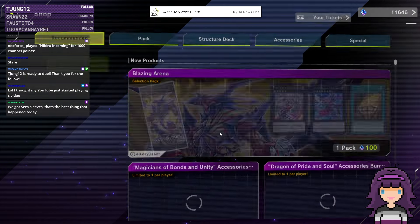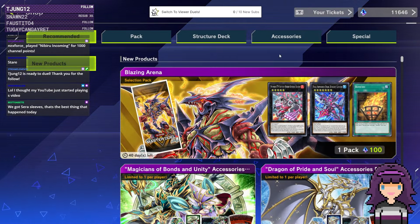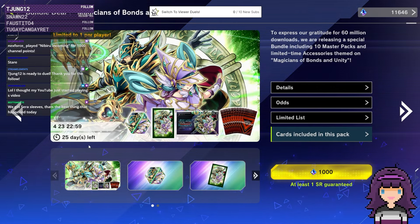In the shop, we not only have the new Blazing Arena pack, but there's also a couple of bundles, and I'm actually going to start with those. I'm not particularly interested in any of the accessories, but there's a limited amount of time, so something something FOMO. Besides, it'll be not too shabby to warm up with some Master Packs here. Let's just start opening some packs.